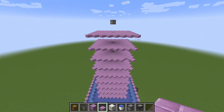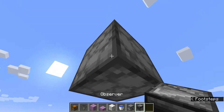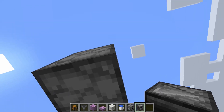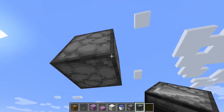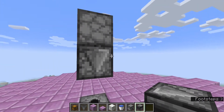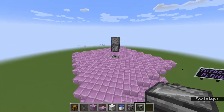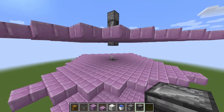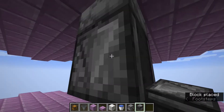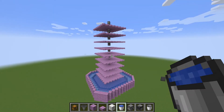Once you've got that, you're going to want to place an observer facing downwards — it's a little tricky — facing downwards into the dispenser below. Make sure that arrow is pointing down, and you're going to want to do that on every single one of the platforms. You could either break those scaffold blocks now or you would have already broke them before. Once you get all ten in, it'll look like that.